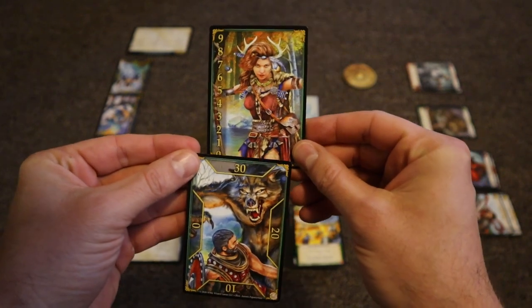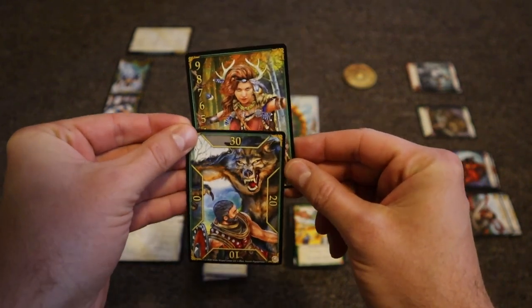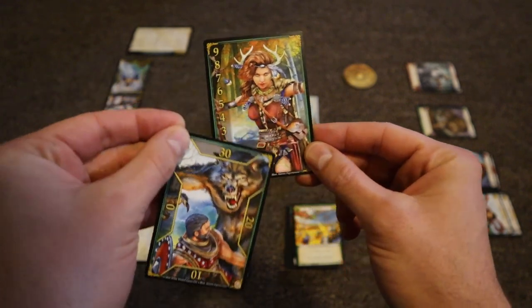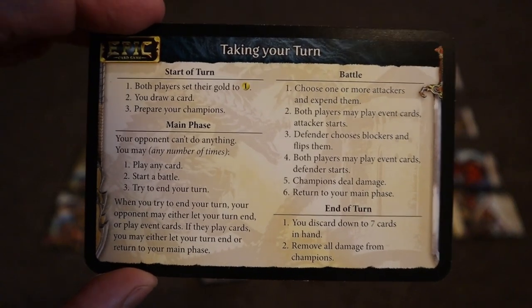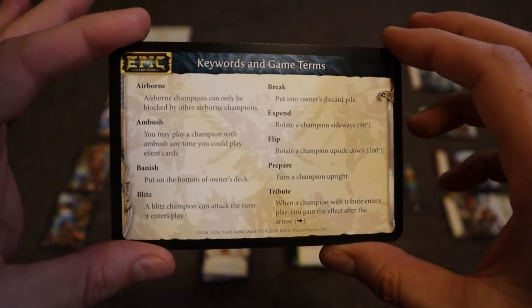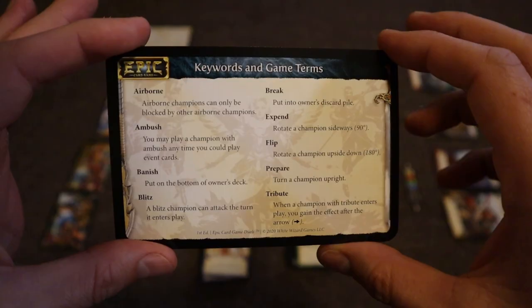Give each player a health tracker token and set each tracker to 30 health points. You can move it around to keep track of your health. Give each player a reference card so they have some guidance on taking their turn, as well as insight on various keywords and game terms.